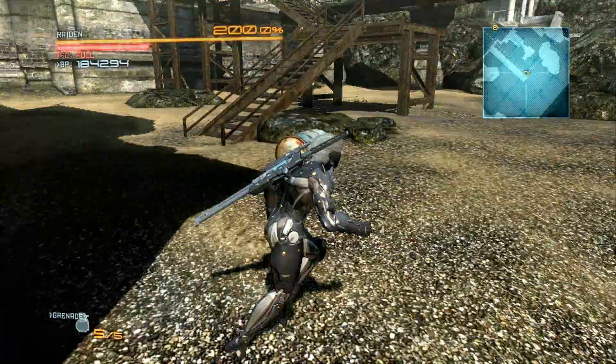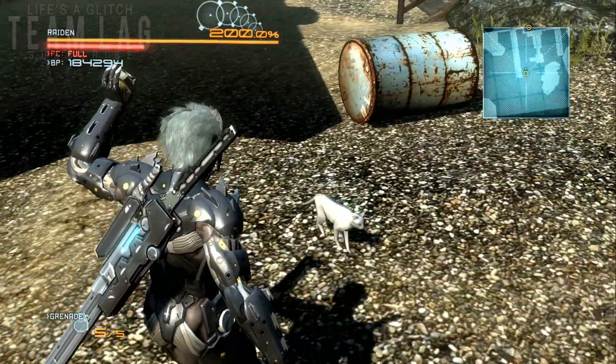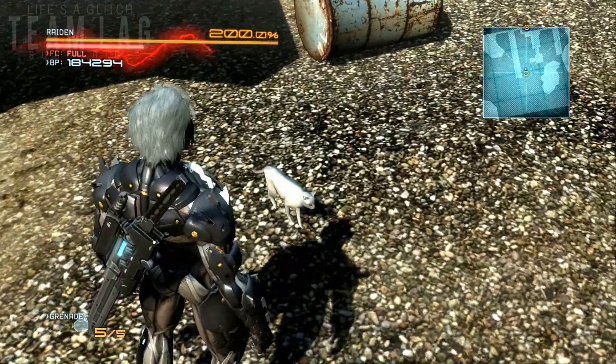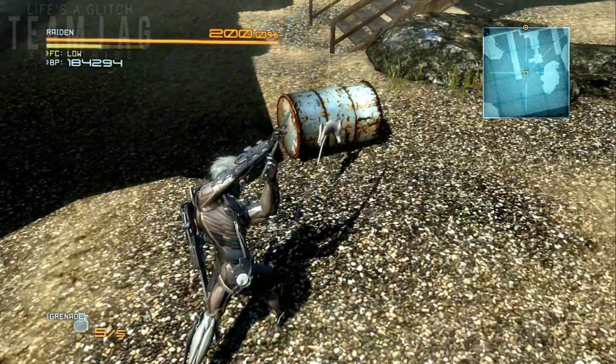Once you're here on the beach, you're gonna come across this cat. You may remember him from the demo — he's in the full game as well. If we attack him, he's gonna dodge all the attacks with a backflip, and that's how he gets the name ninja cat. He also makes another appearance later on in the game, which I'll be showing you as well.